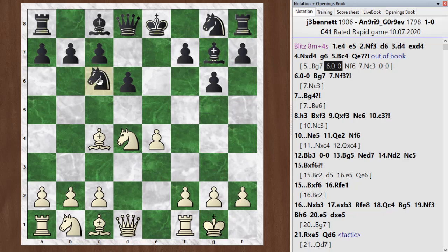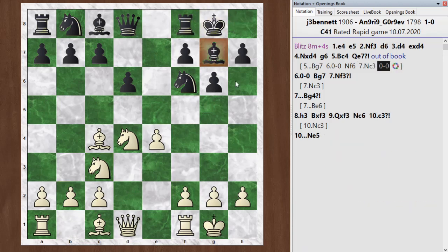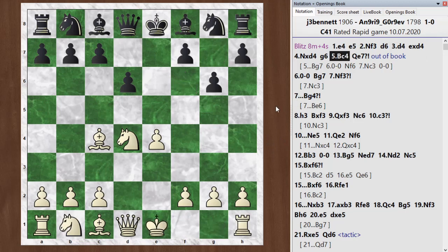He plays knight f6, I go knight c3, getting the other knight out. He castles — he's got a very nice setup. Looks like a King's Indian, but the center structure is different. I don't have all those pawns in the center, and he'll develop the queenside and try and prove that my pieces aren't so well placed over there. Should be better for white, but certainly playable for black as well.